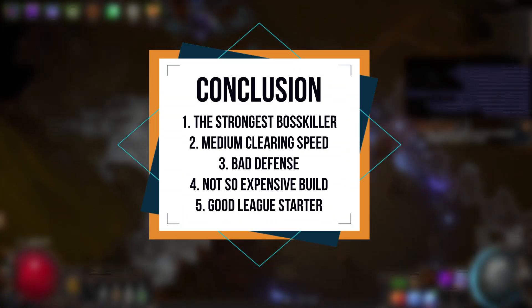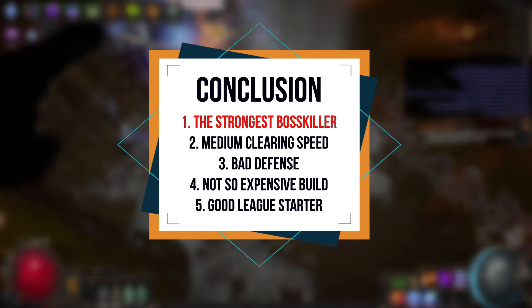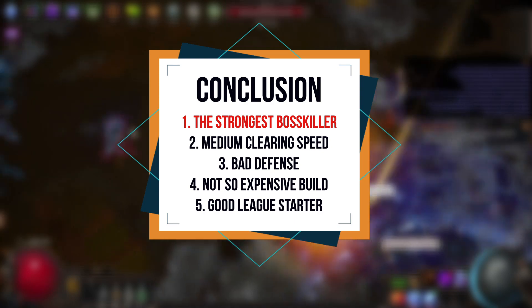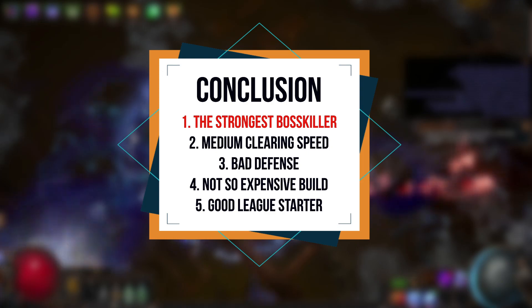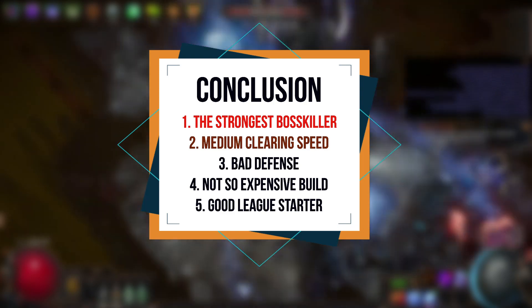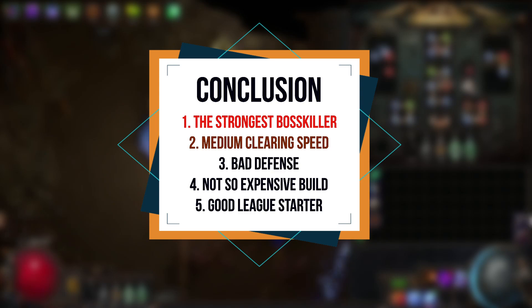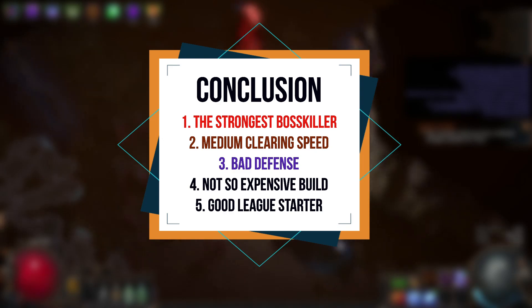In conclusion, I can say that this is the best boss killer in 3.19 and I think GGG will fix it in the next patch, because when you buy good gear, all bosses in the game like Sirus or Maven die in 5 seconds — and in my opinion that's a big imbalance. This build has a medium clearing speed, not so fast because you need to shock your enemies first. This build also has pretty bad defense, so if you don't have the best gear, you will die a lot.